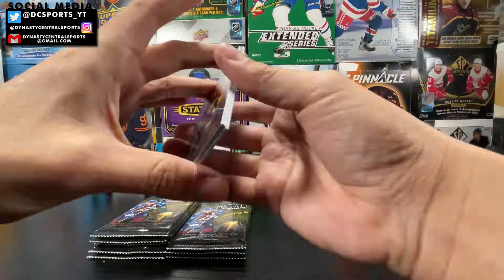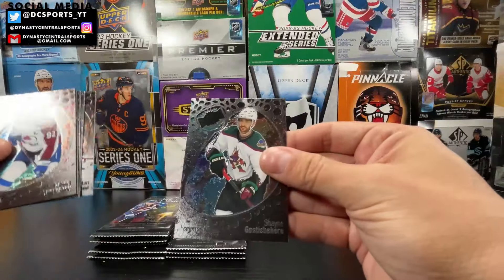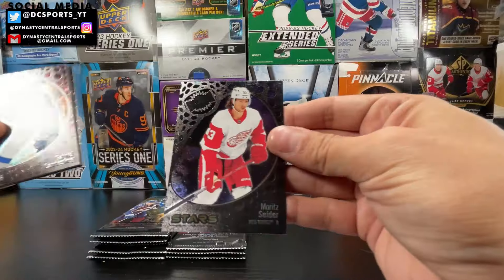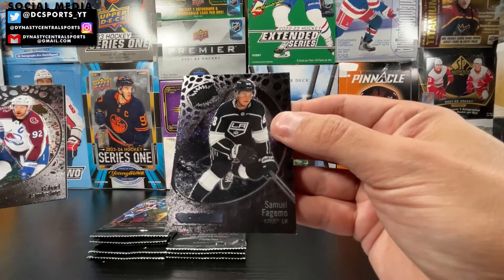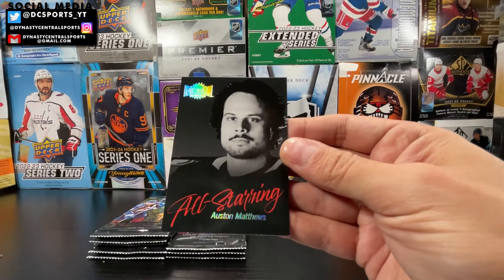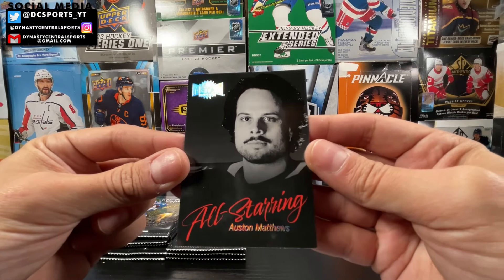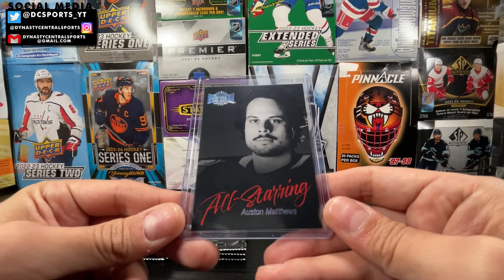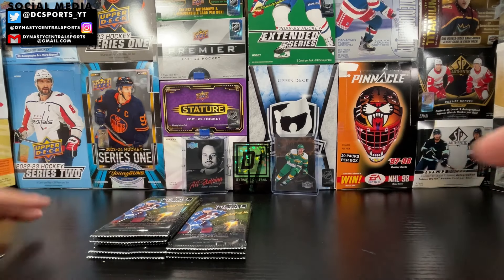Marco Rossi, Brock Besser, Gabe Landeskog, Shane Gossespierre, Dylan Strom, Moritz Sider stars, rookie of Samuel Foggy Moe, and then we got a Now All-Starring: All-Starring Austin Matthews. That's a nice one — I'll take that. All-Starring is one in 32 packs. All-Starring Austin Matthews. Not too bad, get that stash in the card.